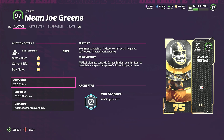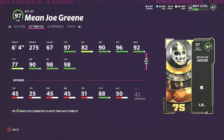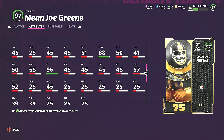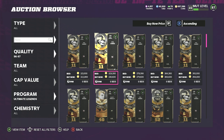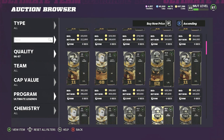Mean Joe Green is sitting at 700,000 coins: 90 speed, 96 acceleration, 97 strength, 93 tackling, 90 play recognition, 96 block shed, 97 power move, 93 finesse move, and 97 hit power. This is the fastest Mean Joe card we've ever seen in Madden — he usually has like 78-79 speed. He's a run stopper archetype, so he'll get Run Stopper for one AP.